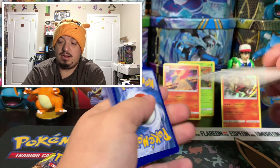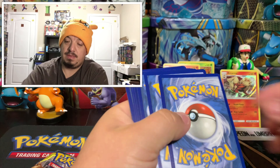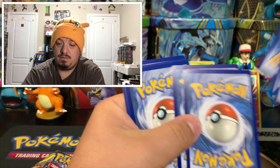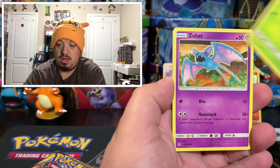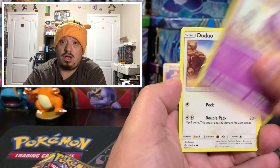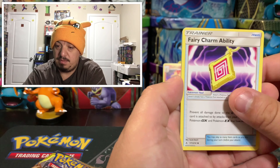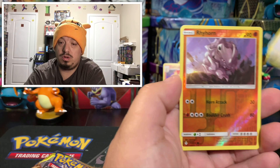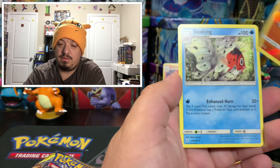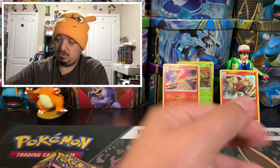I have a feeling Typhlosion is going to win. First pack: we have a Sandile, Ralts, Zubat, Cofagrigus, Doduo, energy card, Fairy Charm Ability, Tyranitar, Stealthy Hood, a reverse holographic, and a Shedinja. Shedinja is the rare non-holographic card.